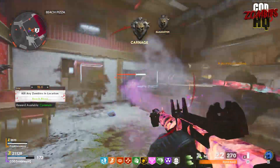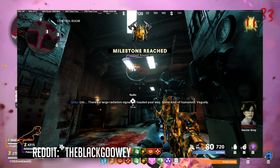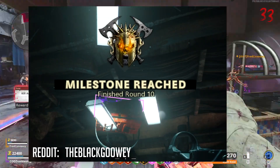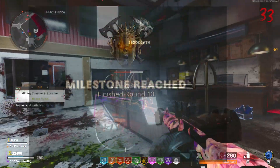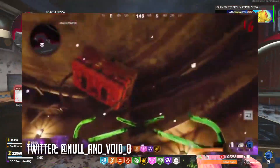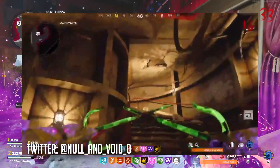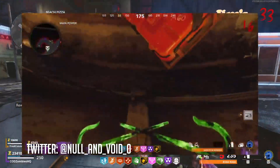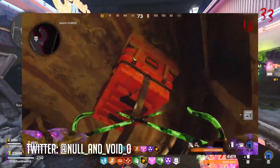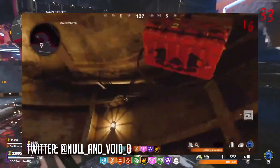Players hopping into Zombies today have noticed that they're finding it a little bit difficult to find where their scare packages are spawning. That is, until they start looking up — players are noticing that for whatever reason, scare packages are spawning within the ceiling of maps like Die Machine. Some players report that if you're able to get it at just the right angle, you'll still be able to get the contents of the scare package. Other players, like in this example here, try as you might — that scare package might as well just be Gonzo Alonzo. You won't be able to get it open.